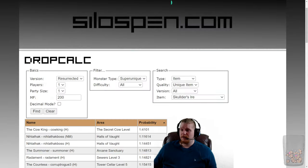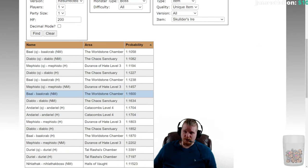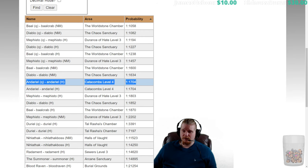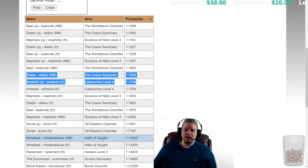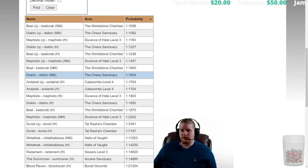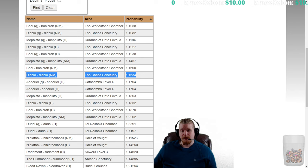Bishibosh, Rakanishu, and Treehead Woodfist in Hell difficulty have about a 1 in 19,000 chance, but they're actually a halfway decent multi-purpose farming choice since they have pretty good chances to drop Harlequin Crest and other items. However, if you're specifically targeting Skaldar's Ire for magic find, Nightmare Diablo seems like your best choice. You could also farm Nightmare Andariel if you're fast enough, or do both — they probably take about the same amount of time.